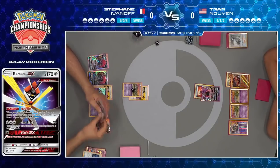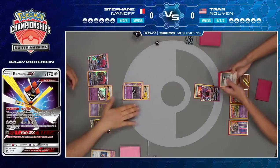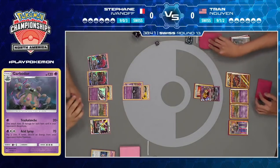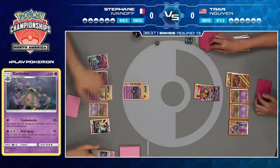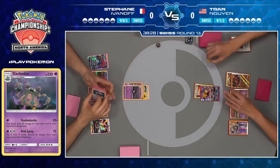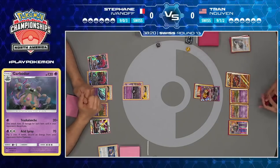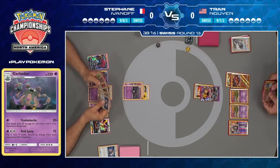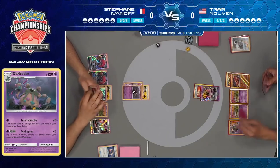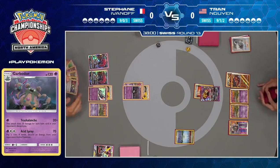Remember, Trubbish does get to evolve — it's not just meant to be a Trubbish the entire game. We can definitely start seeing some aggression out of Stefan here, and sure enough, look at that Garbodor in play. Both players are going to keep track of those dice so we can see how many items are in each discard pile. Looks like there are four items in Tran's discard pile. On Stefan's side, looks like about three. That's actually pretty good for a Zoroark player to only have three items at this stage of the game.